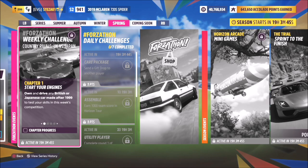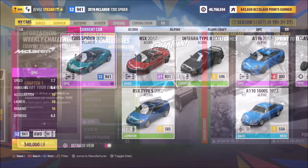Welcome back to the channel. Today's ForzaThon guide is called Country Rivals: UK vs Japan. This week's event wants you to own and drive any British or Japanese car made after the year 1999 to complete all of this week's challenges. So without further ado, let's get stuck in and pick a car from one of these two regions.